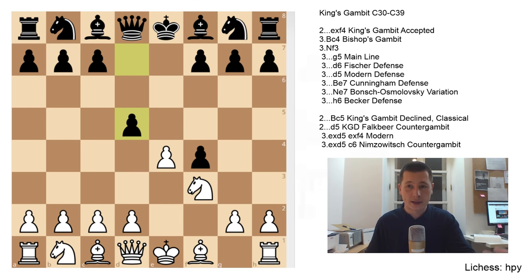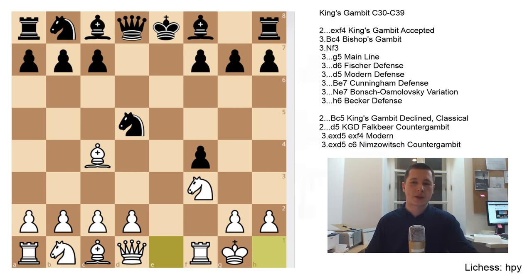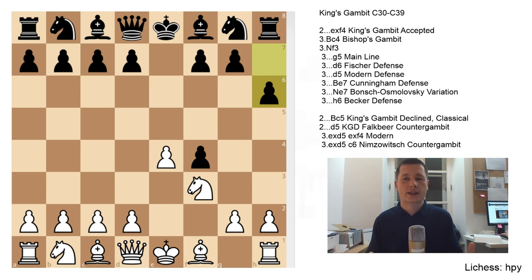Another great way for black to play is the move d5 — this is the Modern Defense, perhaps the most aggressive way, as if black says 'I'm not going to hide against you, I'm playing even more aggressively.' After exd5, knight to f6, bishop to c4, knight takes d5, castles. Another way for black is bishop to e7, the Cunningham Defense. Knight to e7 can also be played — the Boden-Kieseritzky variation. h6 is another way to play, the Becker Defense. Black definitely has a wide range of replies to the King's Gambit.